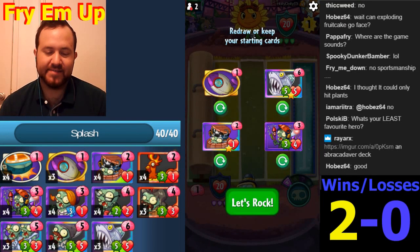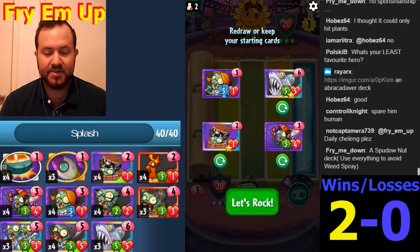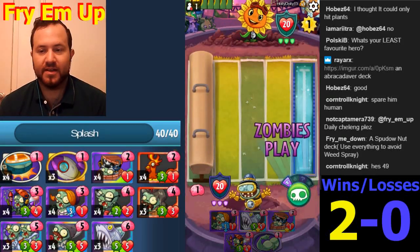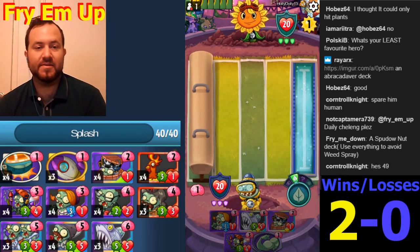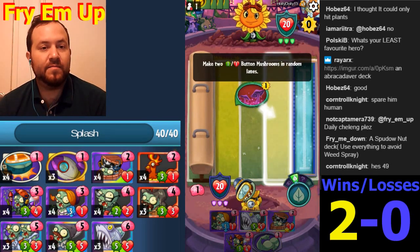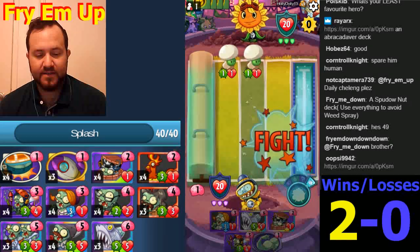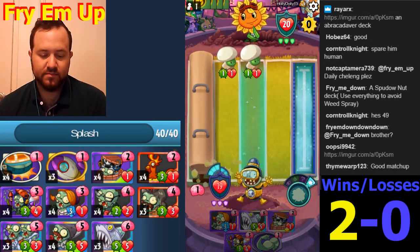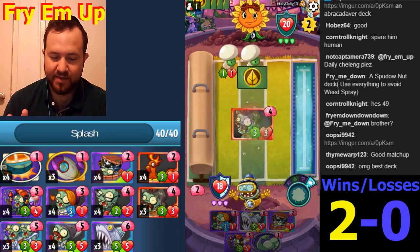Against Solar Flare this deck is good. Since we have the Firework Zombie I don't even know if we need this Final Mission - let's look for something better. Do we keep the Shark? I don't know, why not. Oh, daily challenge - we'll do it after this game. If he plays Buff Shroom it's not gonna really matter.